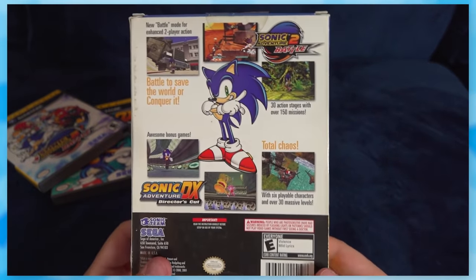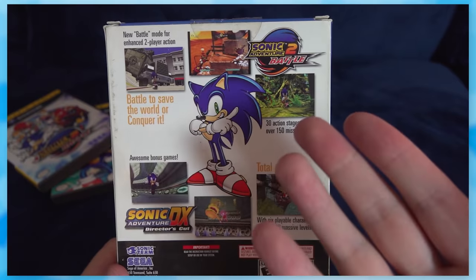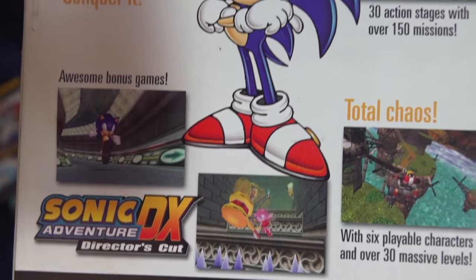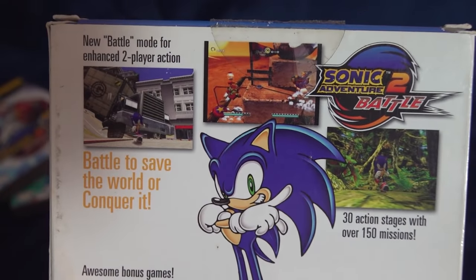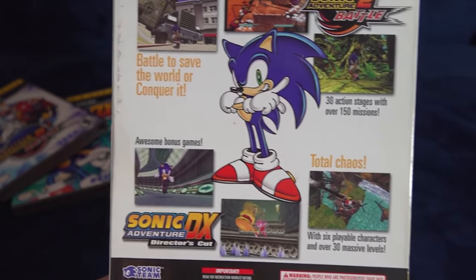The back box art is a bit questionable. The top portion promotes the second game while the bottom promotes the first game — why is this out of order? Also, the yellow and black font looks kind of awkward. I get they're showcasing each game's purpose, but it looks a little off to me.